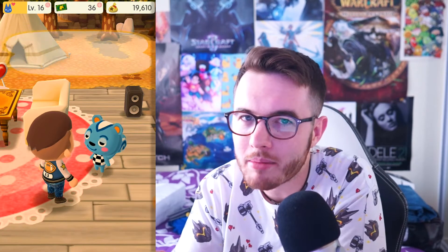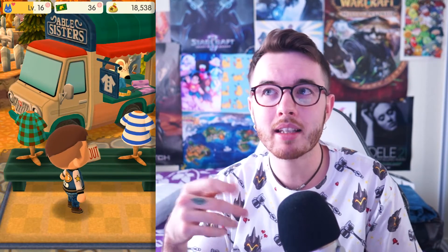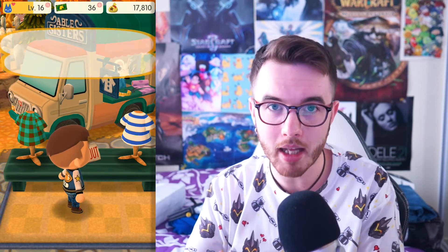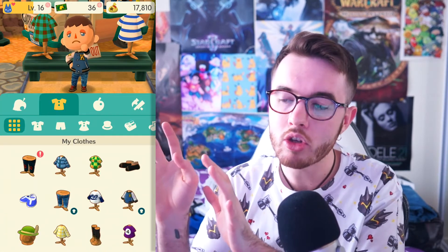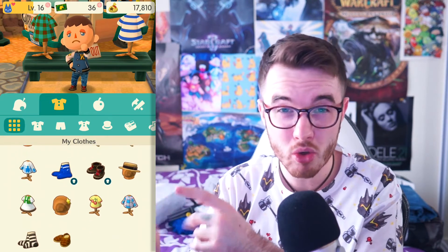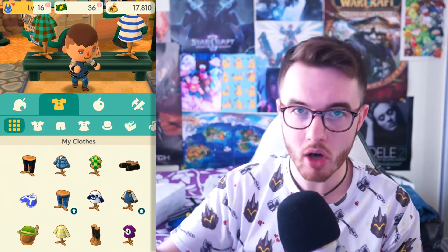We can buy clothes in this game, we can buy items if we want to, straight out, just like in the console game. It's a rotation, which is really nice. There's a whole other section where there are shops and stuff like that, and you can buy clothes that are on rotation. You can get shoes, jackets, hats. And then over in the corner, there's some furniture you can buy without having to use crafting materials.